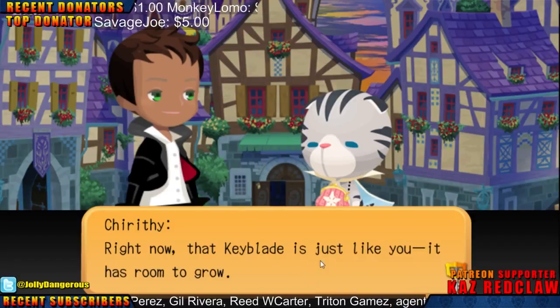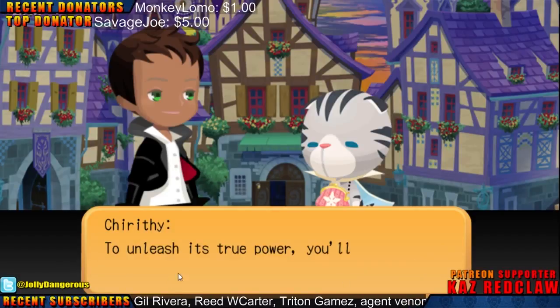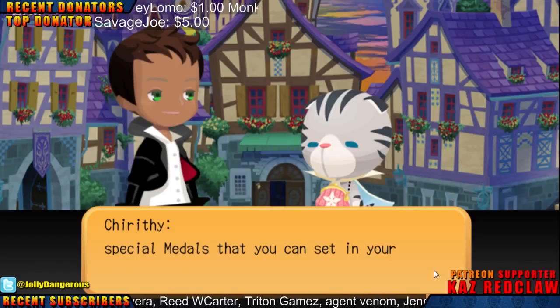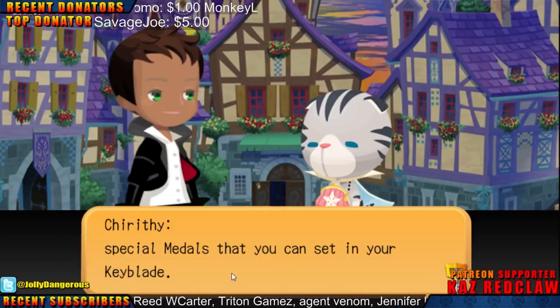Right now that Keyblade is just like you — it has room to grow. To unleash its true power, you'll need to use fragments. Special metals that you can set in your Keyblade.